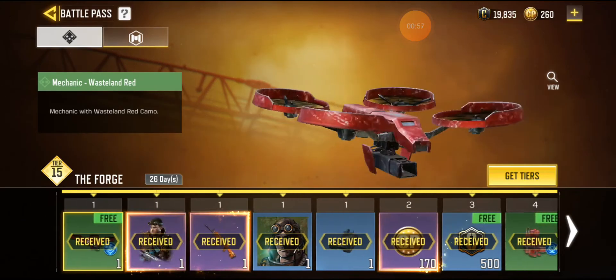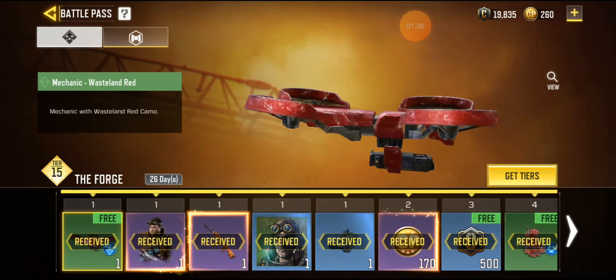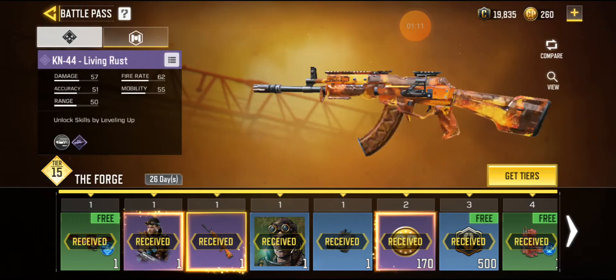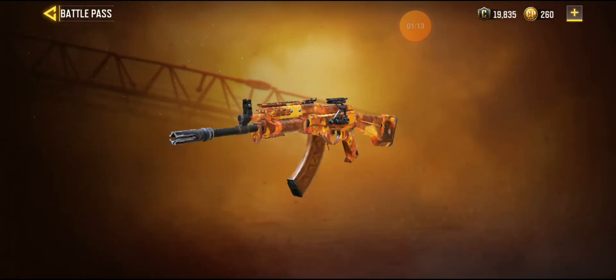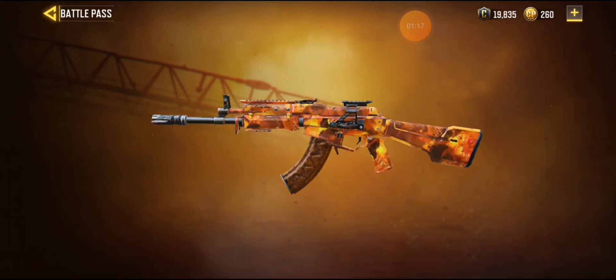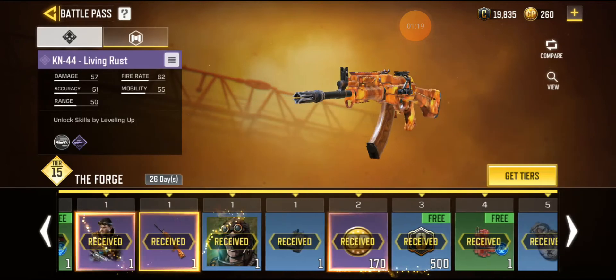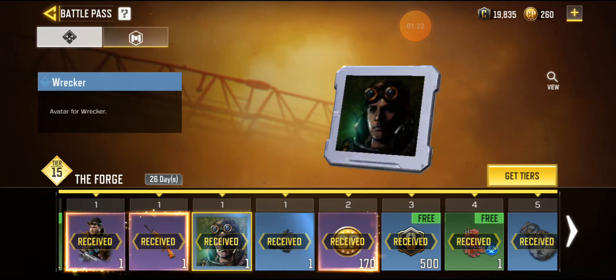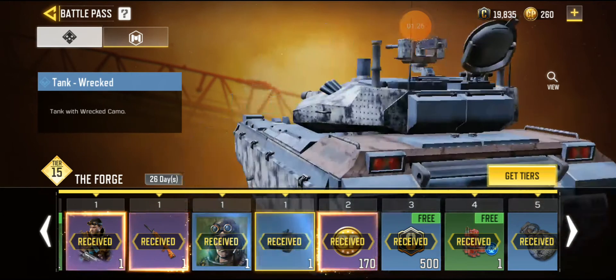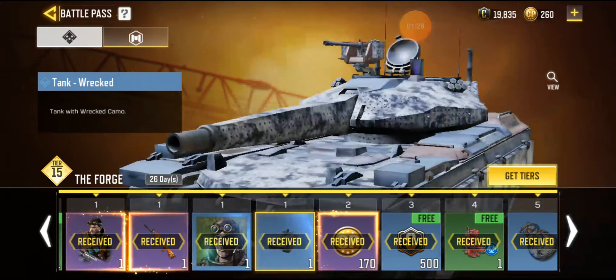So tier 1 we get this drawn here. Tank Dempsey for tier 1 as well, which is a sick skin by the way guys. We got the KN44 which looks mad. Then we got the frame, avatar frame, and then we got the tank skin wrecked.